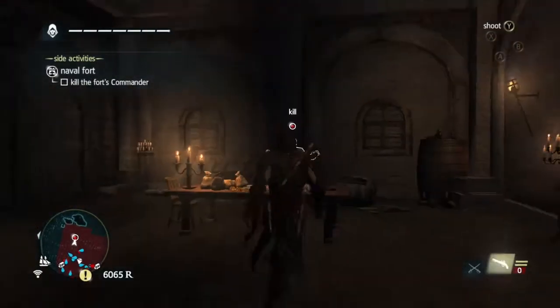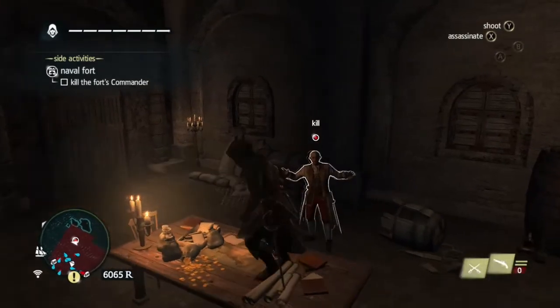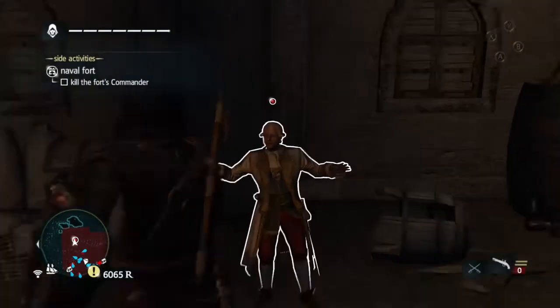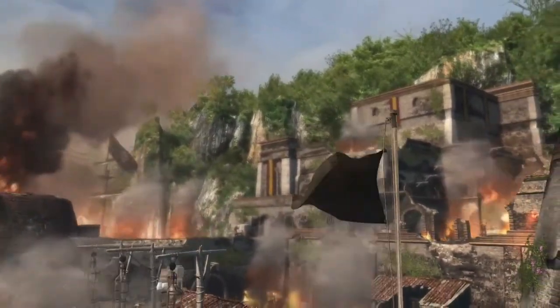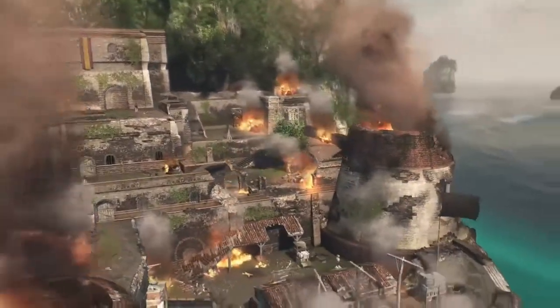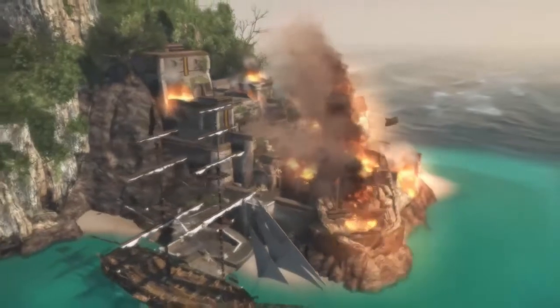I don't know if I should assassinate him or shoot him — I only got two bullets left. I haven't unlocked the rope dart yet. I'll just probably shoot him... actually, assassination instead — I think it's better. There it is guys! If you liked this video please leave a like — I'll let you see this animation.